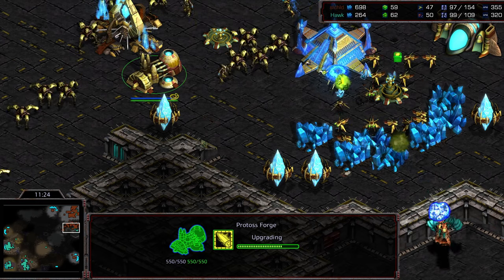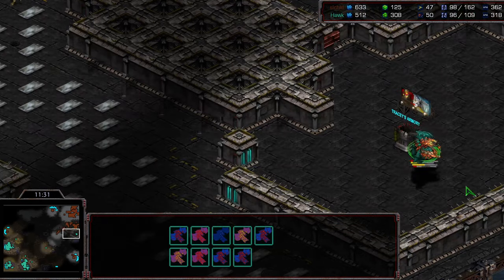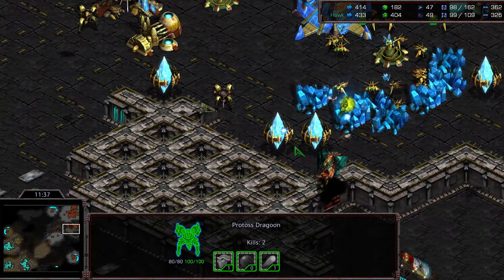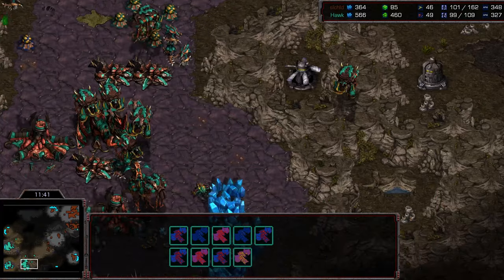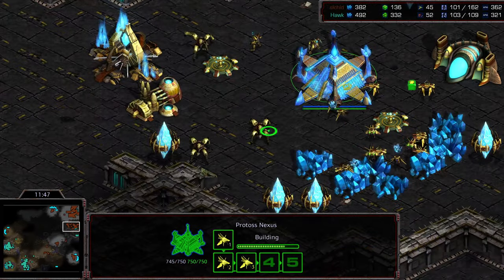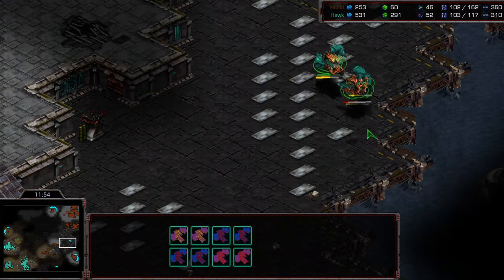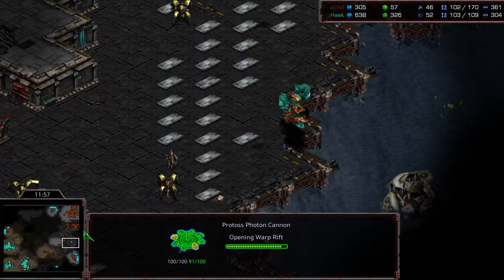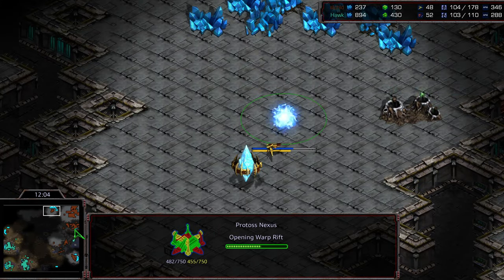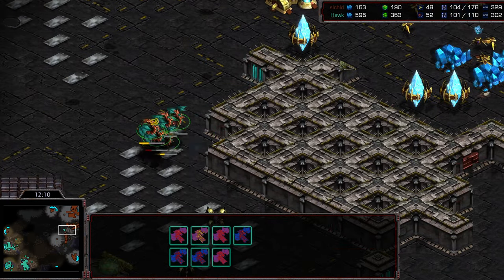Jayun is sneaking a base into the bottom right. Hawk is just not spotting it — otherwise he'd be able to assault it very rapidly. Jayun is desperately also trying to get the twelve o'clock base up, realizing he's got to play economic catch-up and trying to play sneaky. Moving all his dragoons and zealots out, I think he wants to try to draw these mutalisks back. Lurkers are morphing to the front. No observatory is out, so it's just going to be up to high templar. One o'clock base — a sneaky expansion being grabbed.